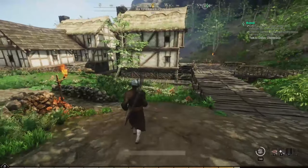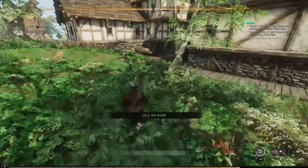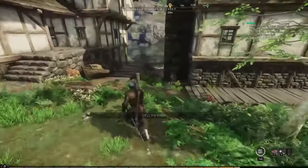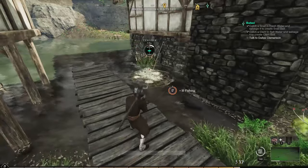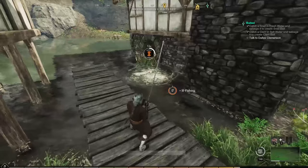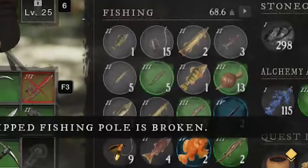Once you reach the area, you will find two houses with a passage in between them. Using that passage, you will see a small pier with the fishing hotspot on its right.